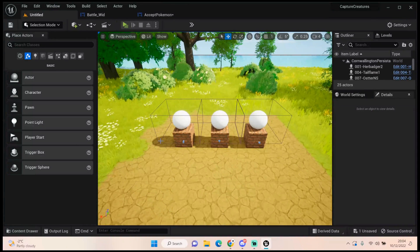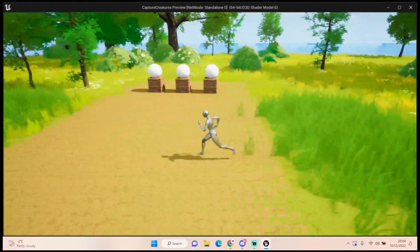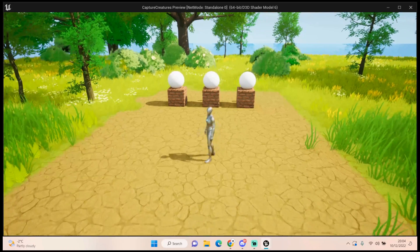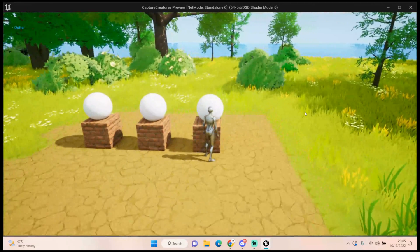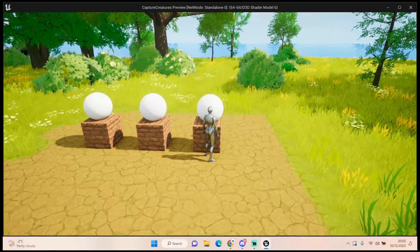Hey everyone, welcome back to UE5 BP Guru. Today I want to get our battle widget set up and also get the ability to run. Last time we were able to pick up our ring one and put it into the party on the first slot. I've set it up so I can delete my party save by pressing C, which will essentially wipe the save for that information.